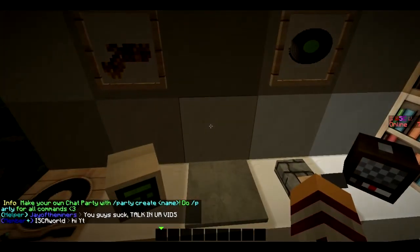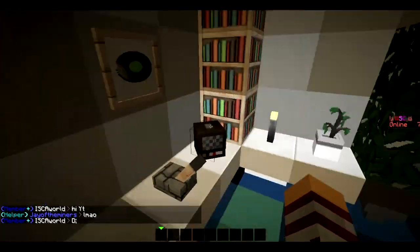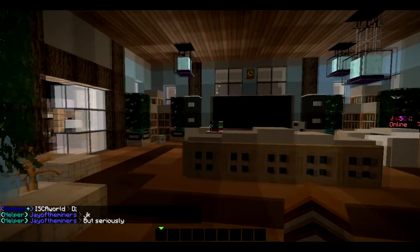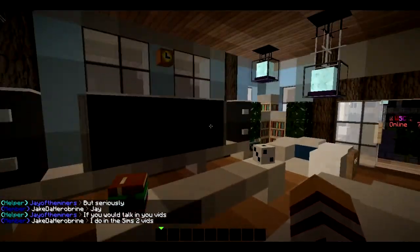One thing about the server is to stop lag they got rid of all paintings, so there are supposed to be paintings here and by the laptop. This is like the security room with all the security cameras you'll see around. And here is one of the main living rooms with a nice huge TV.